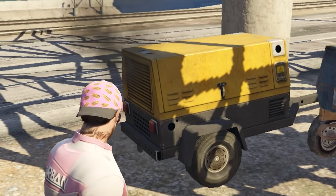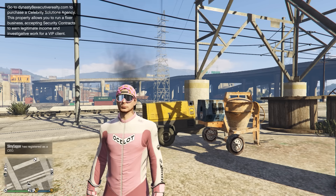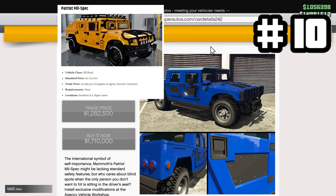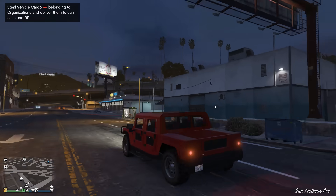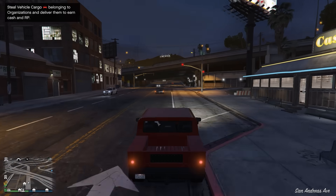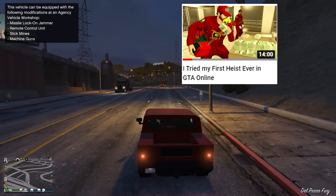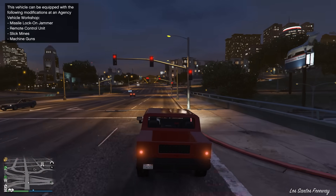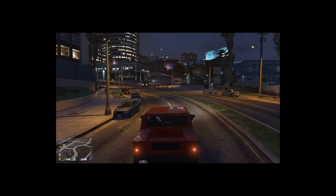Starting out with number one right here — just kidding, that's a generator that looks like it's about to blow. You can't drive that, obviously. Hit that like button for driving. Starting our list off strong here with the Patriot Mil-Spec. Not only is this thing great off-road, but look at it. It's got a few hidden features which are amazing, and it's not stupid slow either for a vehicle that's massive.